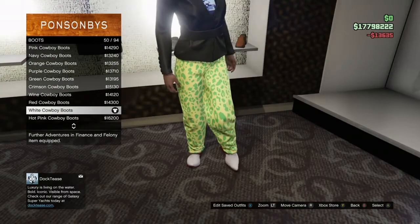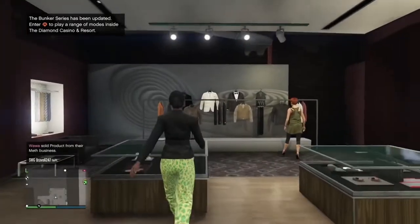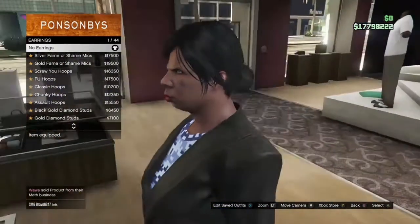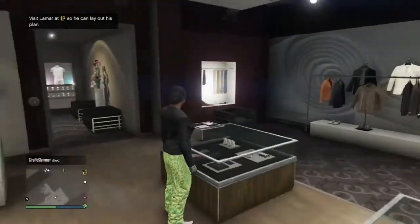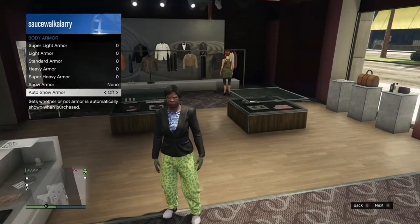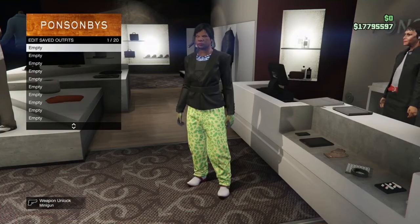Once you've got that, make your way over to the accessories and make sure you take your earring off, because some female characters spawn in by default with earrings. If your female character has any earrings on, come to the accessories and take them off. After that, go to the gloves and buy the light woodland tactical gloves, which are in slot number 12. Then open up your interaction menu, go to inventory and put on the standard body armor. Once you've got that, come save the outfit in an empty slot that's on your main character.